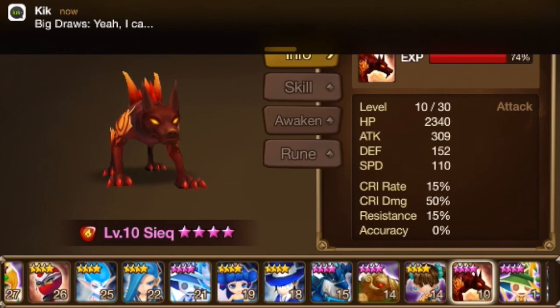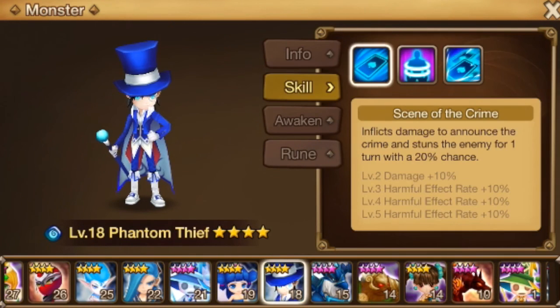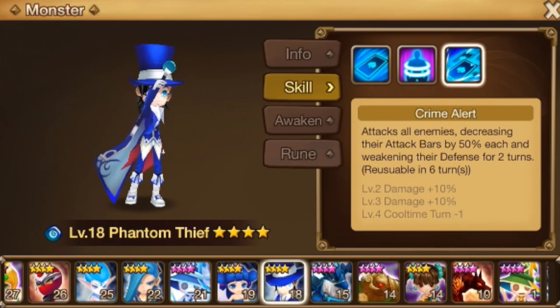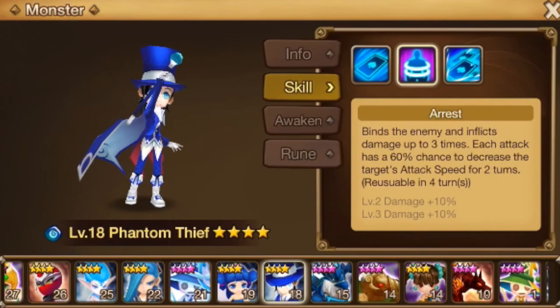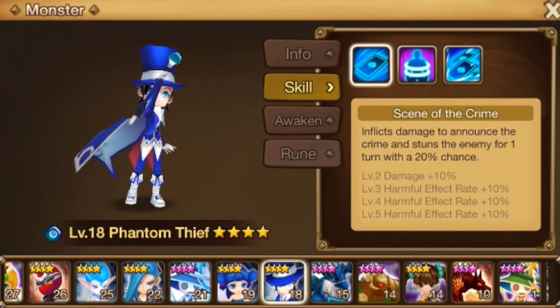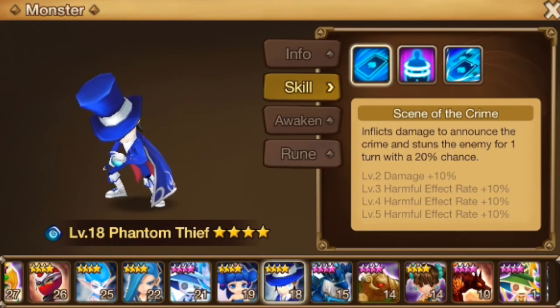Seek is pretty good for late game — that's when he'll come into play. Water griffin is food. The water phantom thief is a very awesome unit, especially for arena and guild battle. He attacks all enemies decreasing their attack bars by 50% and weakens their defense. His second skill binds the enemy and afflicts damage up to three times, with each attack having a 60% chance to decrease the enemy's attack speed. His first skill stuns the enemy for one turn — he's your stun speed-control unit.